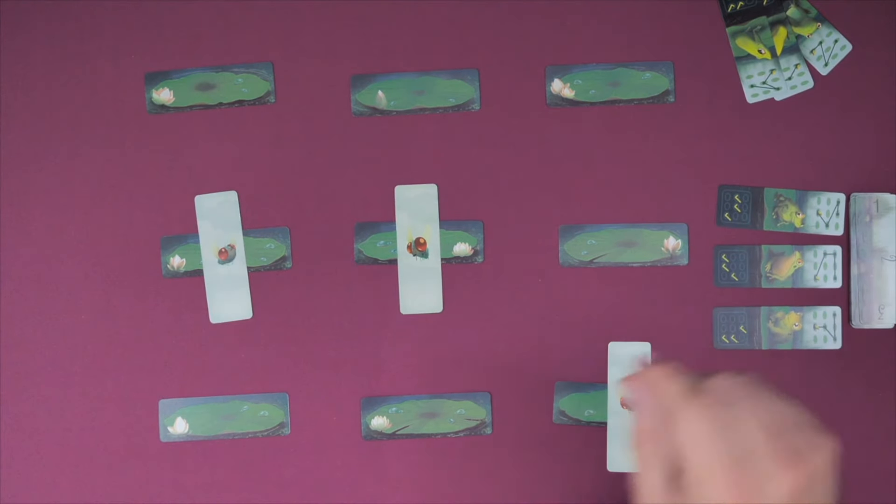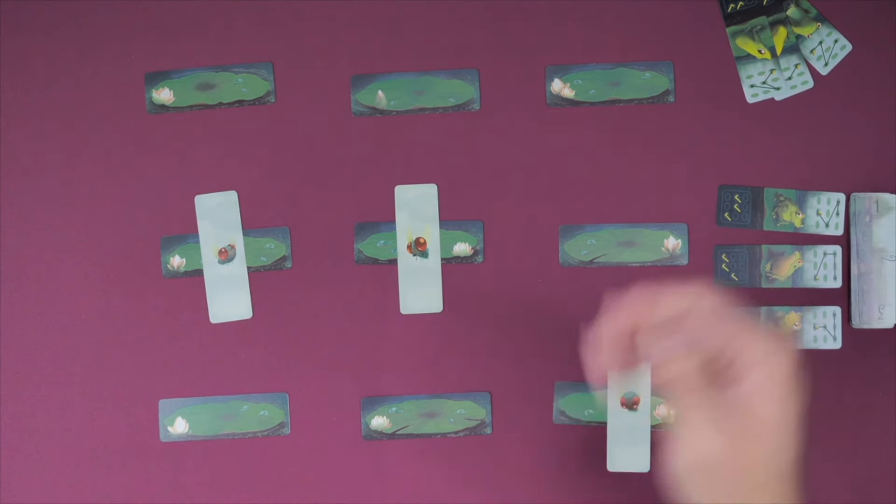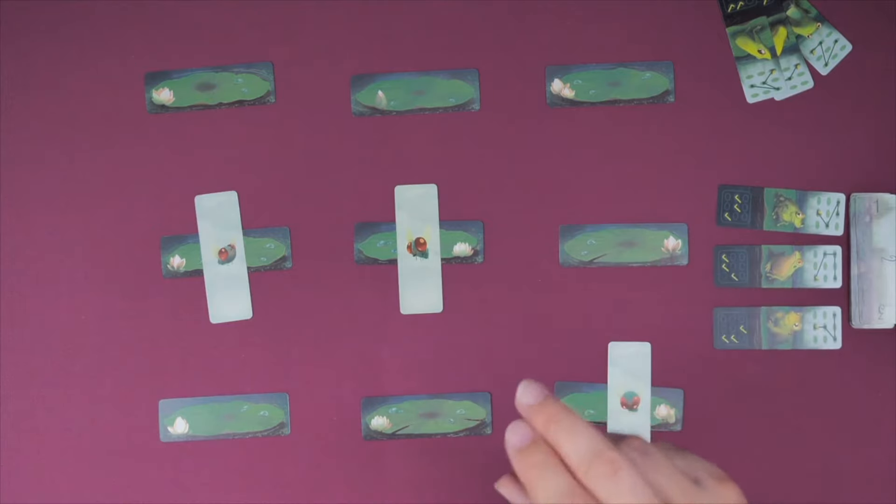The game is over when all the cards are gone — you score everything you have gathered, and whoever has the highest score wins. Alternatively, if one of the two players is unable to take one of those four actions, then they lose and their opponent wins.